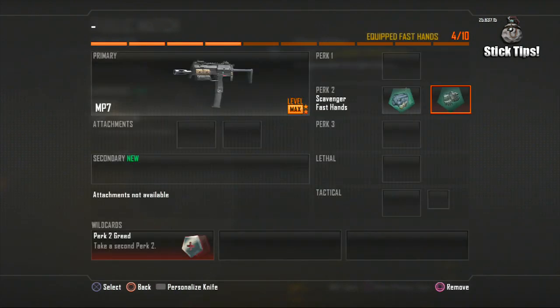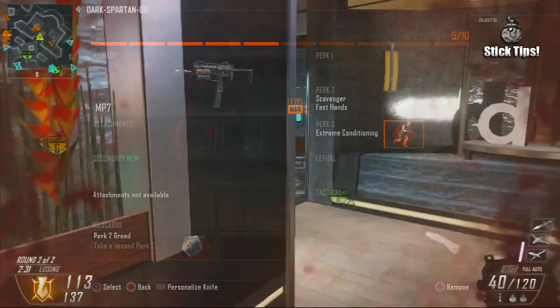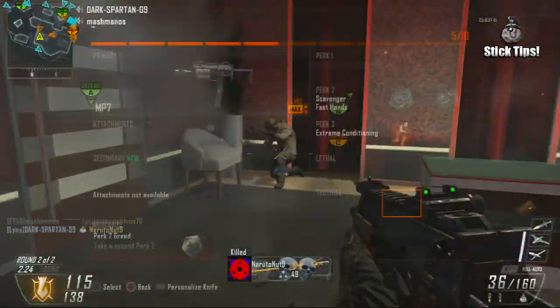Instead we're taking two second tier perks: Scavenger and Fast Hands. These perks will help you out a lot when trying to get stick kills, since you'll throw the Semtex a lot faster with Fast Hands and be able to get more Semtex from the scavenger packs if you run out. For our third perk we have Extreme Conditioning, since we'll need to be as close as possible to the enemy team, so being able to run for longer will make this a whole lot easier and save time.